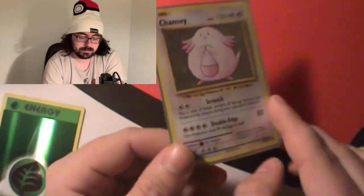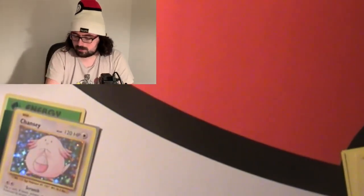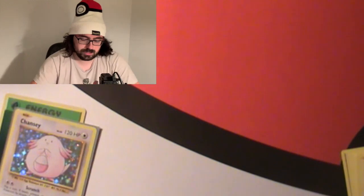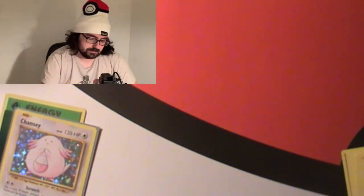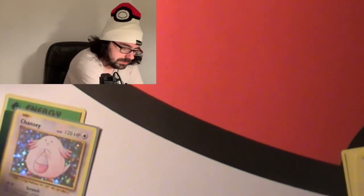The Chansey is technically the holo pull, and I believe we needed both of the reverse holos. We'll check in a second. Before we cut, going to give you the code card for Evolutions — grab it and do something with it. And now we're tearing it up so nobody else can get it. That's what I do with code cards once they're shown — tear them up.